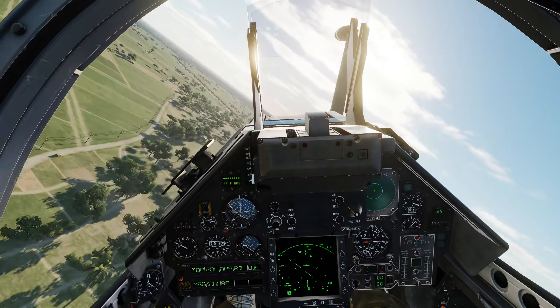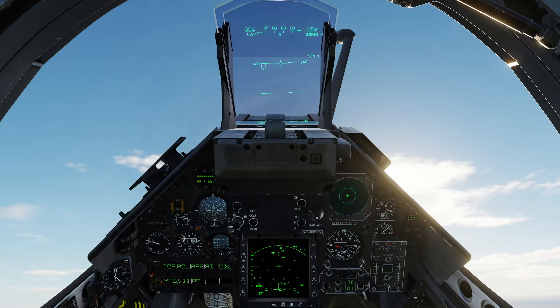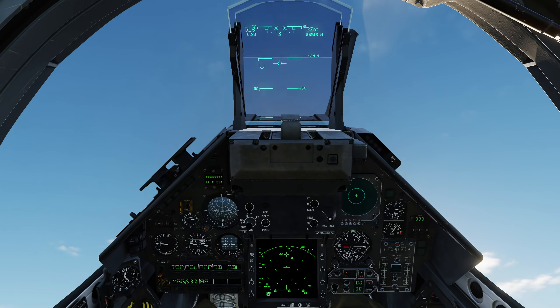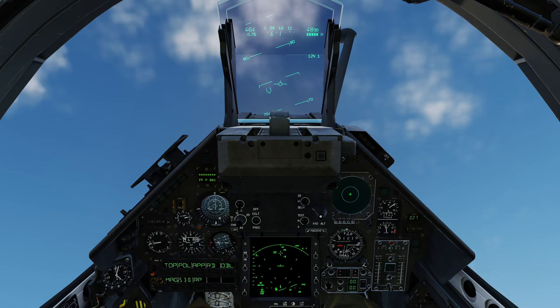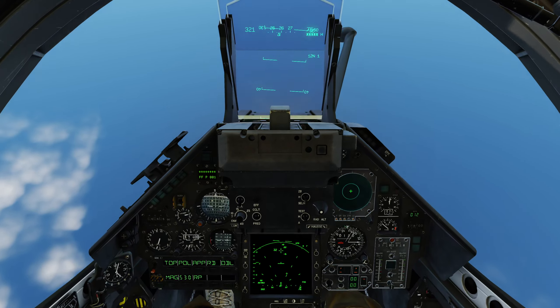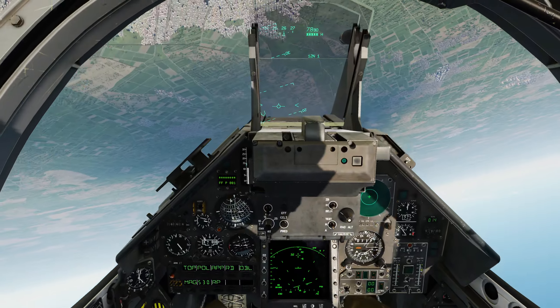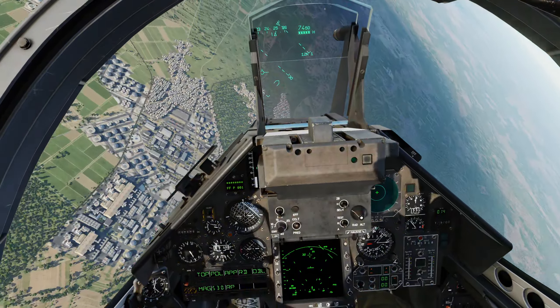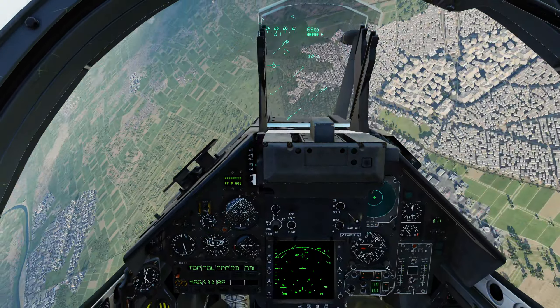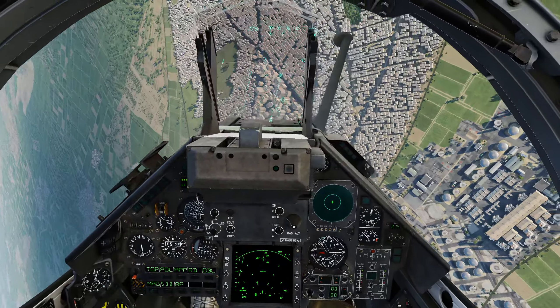Seems to be running just fine for me in 2D at least. And that was quite close to a bunch of buildings. Let's go up and over the top. This is in Northern Egypt, so you can see that this is much more green than some parts of the map. It's not just a desert map — we do have quite a variety of terrain types here.